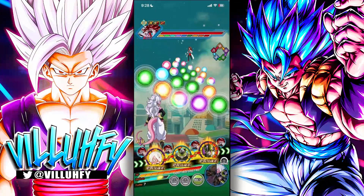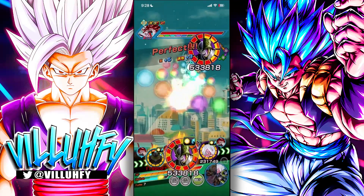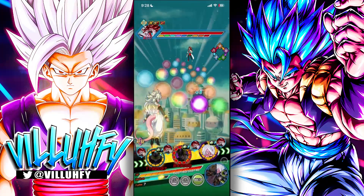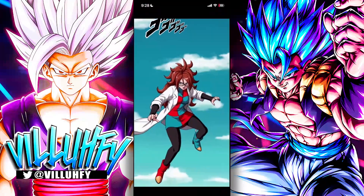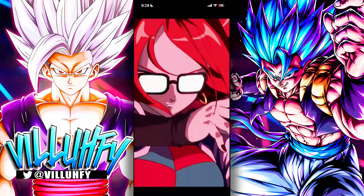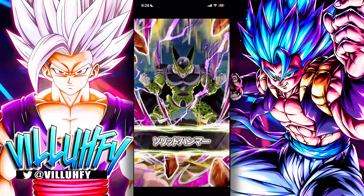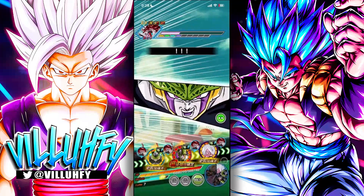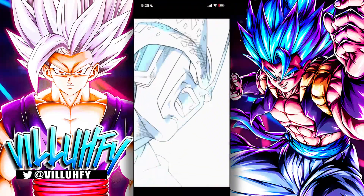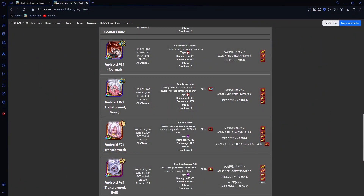Moving on to Android 21's first phase — she has 8.5 million HP and a 257,000 super attack. Most super attacks post-super won't deal damage to us, making things easy. I want to keep AGL Cell in slot one and INT Cell in slot two to maximize link damage, though it probably doesn't matter too much. This 21 doesn't have Kamehameha or Legendary Power, so this isn't her best setup. The super hit for about 8K on Cell — not the best but we're fine.